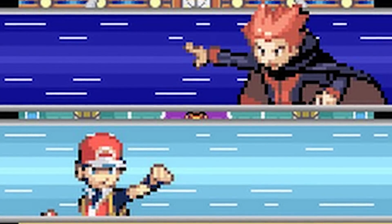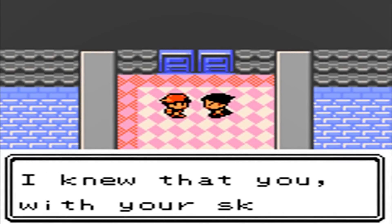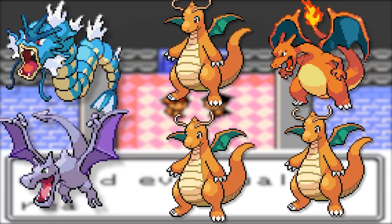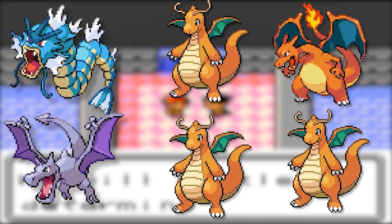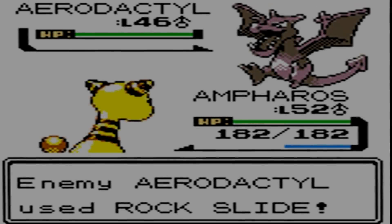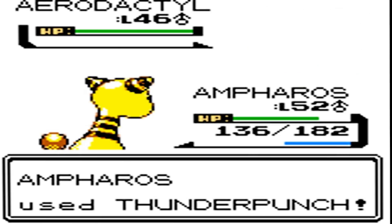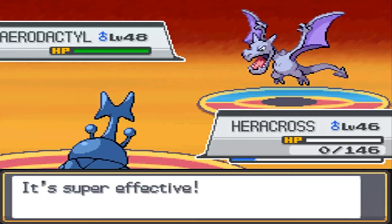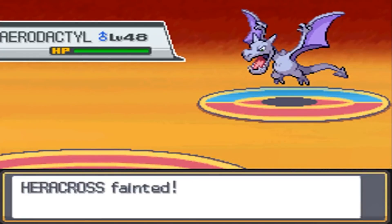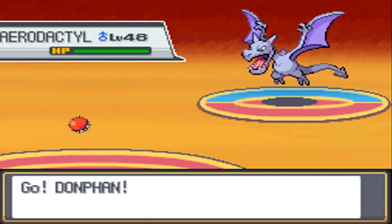Getting back to the older games, we have yet another case of a Pokemon owned by Lance that knows a move it cannot learn. Between this and his underleveled Dragonites, maybe Lance is just a big cheater. In the Gen 2 games, Lance owns an Aerodactyl that knows Rock Slide, which it could not learn in any way during those games and wasn't able to learn until Gen 4 — a change that could have been made so that Aerodactyl could keep the move correctly in HeartGold and SoulSilver.